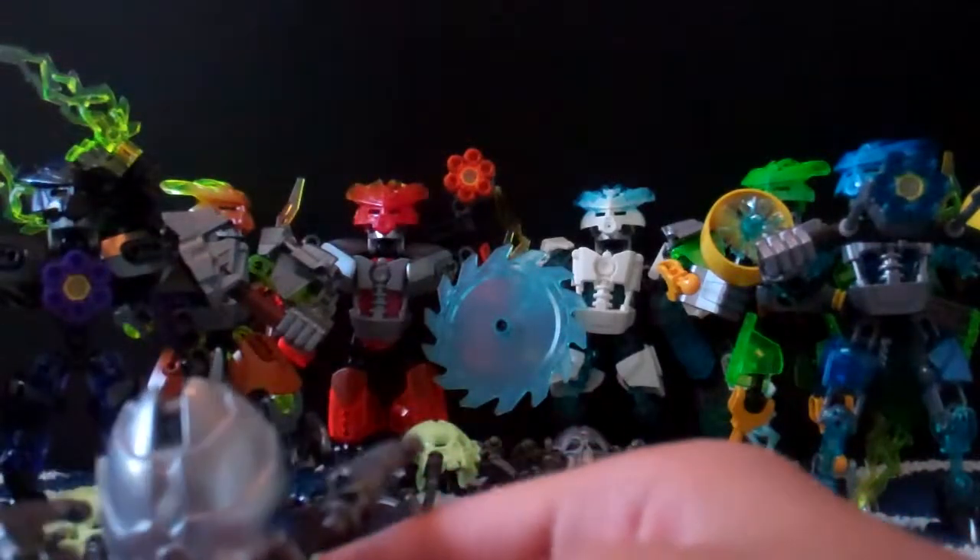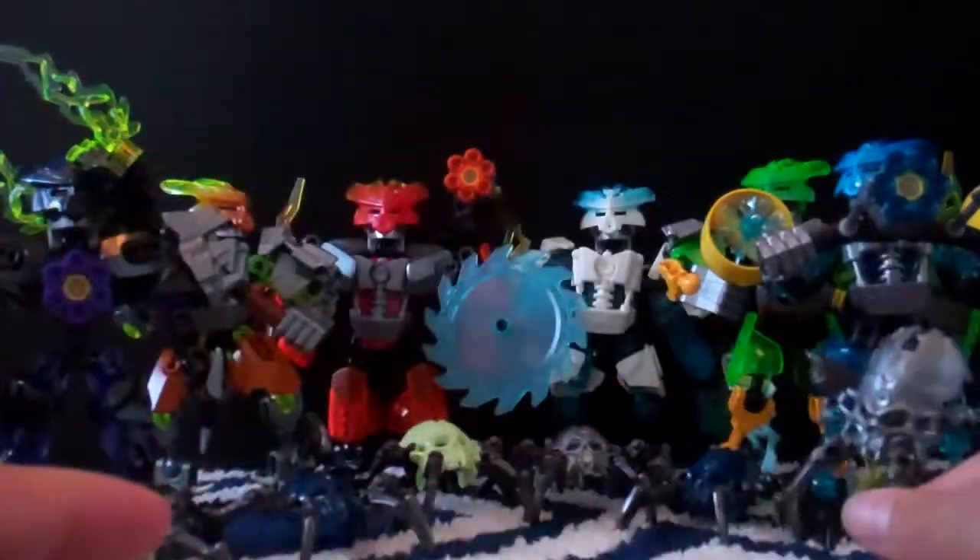Then there is the Silver Skull Spider. You can get this in the Protector of Ice set or the Protector of Water set. So overall, if you got all the Protector sets, you would get six Skull Spiders: two lime light green, two dark Metru Blue — one with a tail and one without — and two silver Skull Spiders.